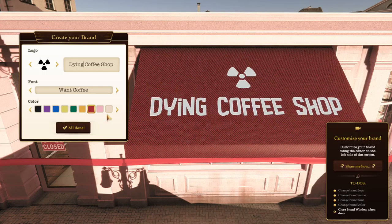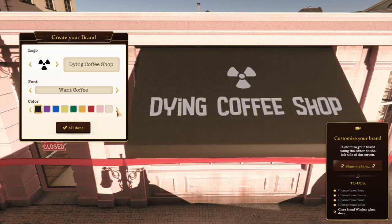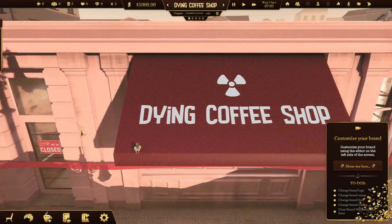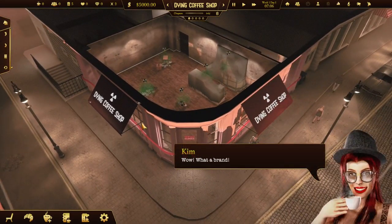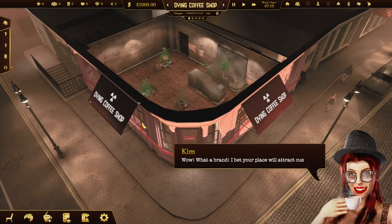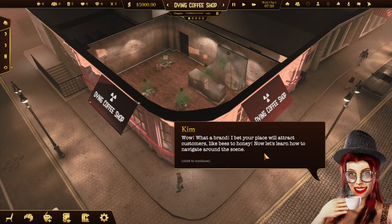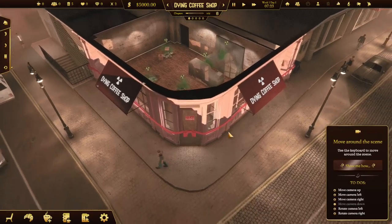Just for jokes, we'll just do 'Dying Coffee Shop.' Dead red nuclear-looking symbol - sure, why not. All done. Cool, what a brand! I bet your place will attract customers like bees to honey.